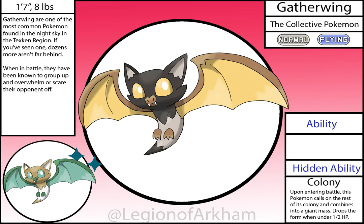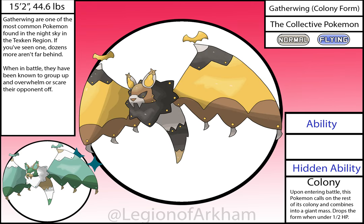Gatherwing, the Collective Pokémon — the Wishiwashi of the region. This little guy hasn't changed much in the design department, mainly just some proportion changes and generally better line work. The base stage is adorable in my eyes, so I don't have much to say about it. The colony form, on the other hand, got a major buff in the redesign, becoming much sleeker with clearly defined body segments. One of the better Wishiwashi mons, but I still think my favorite is from my China-themed region.